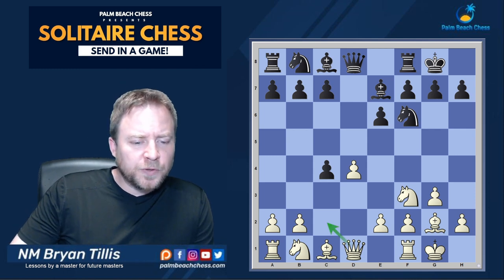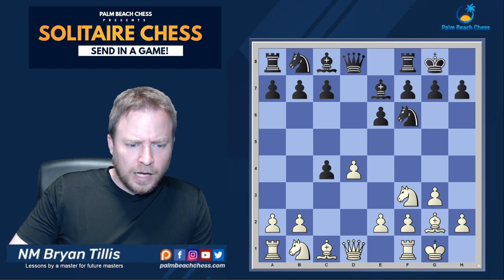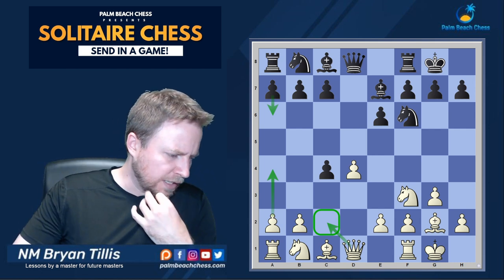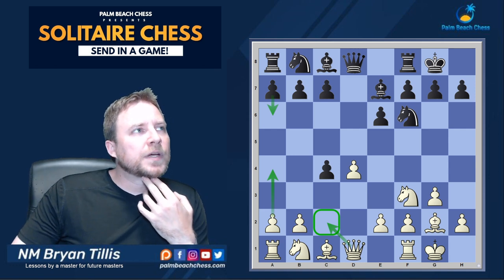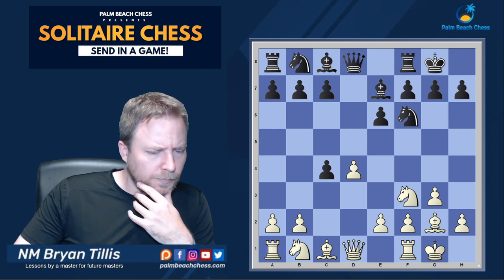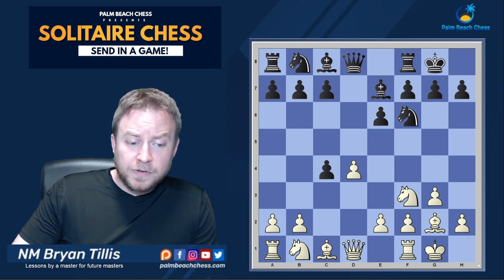In modern practice, queen c2 is the main line. During the last World Championship between Carlsen and Nepomniachtchi, after queen c2, b5 had some interesting games. I think queen a4 may come back into style because of that. After queen c2, a6 and a4 has gotten a lot of popularity — I believe grandmaster Avrukh in the GM Repertoire series recommends that. There are also moves like g5, which I've played in blitz, and even knight a3.